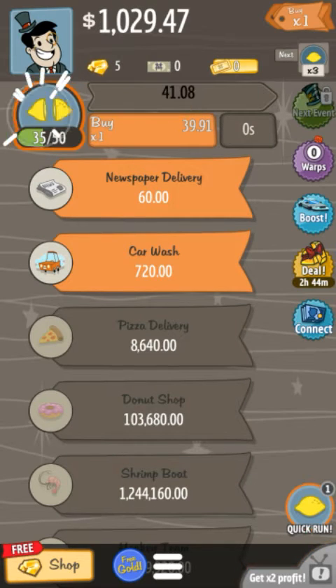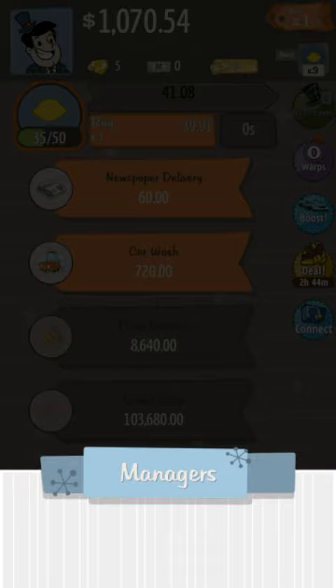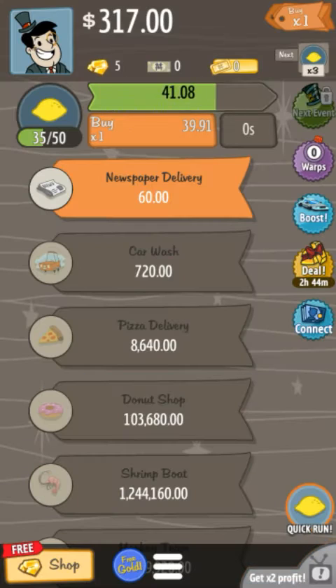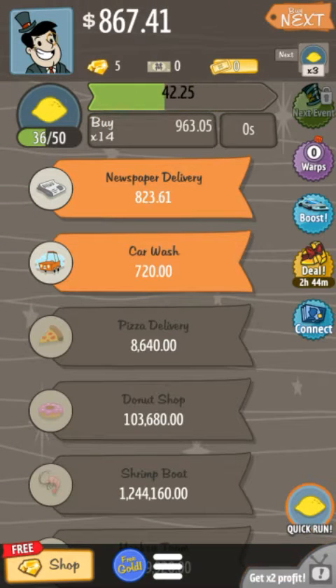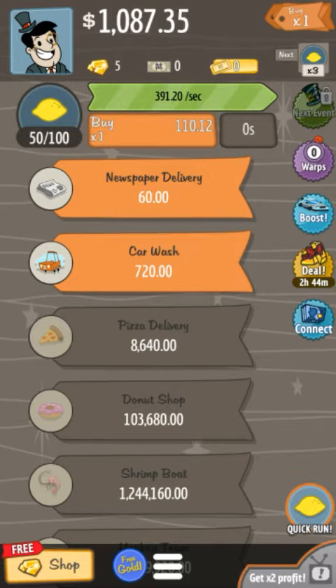So let's try and get enough money so we can get our first manager, which is I believe a thousand pounds. That's our first manager and now he's making money for us, so we don't have to click at all.